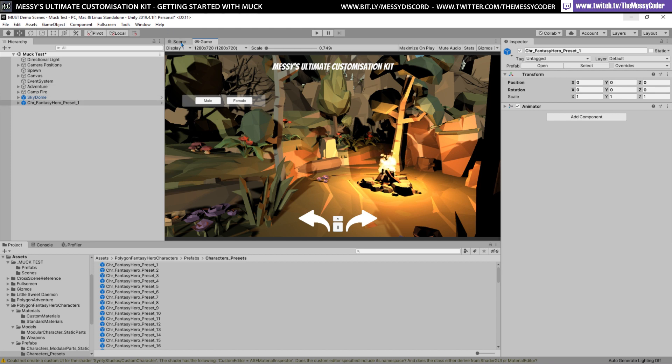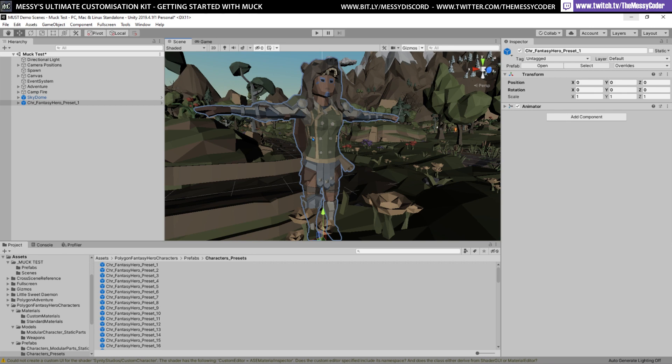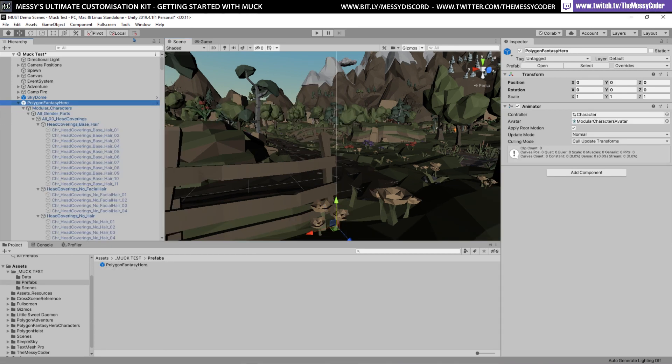I'm going to show you how you can get started. We're going to be customizing one of these Polygon Fantasy Hero characters from Synty Studios. Let's make a MUCK. So we go here to the tools — the Messi Coda — and go to MUCK settings.